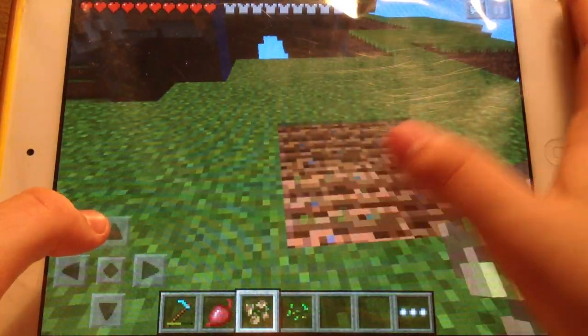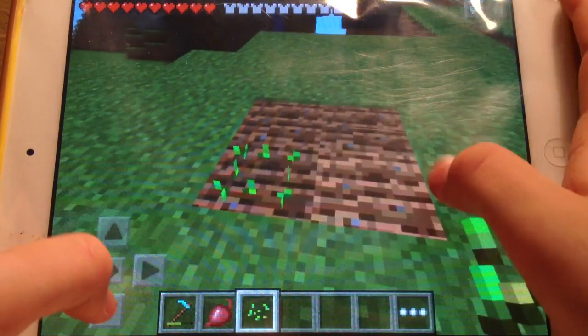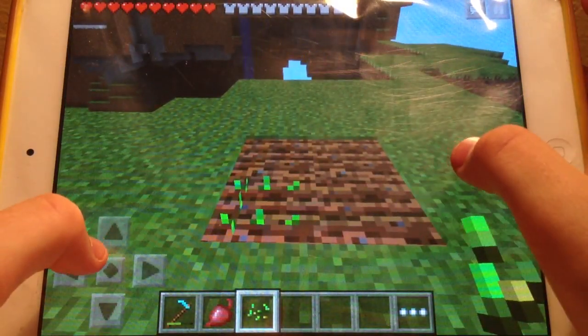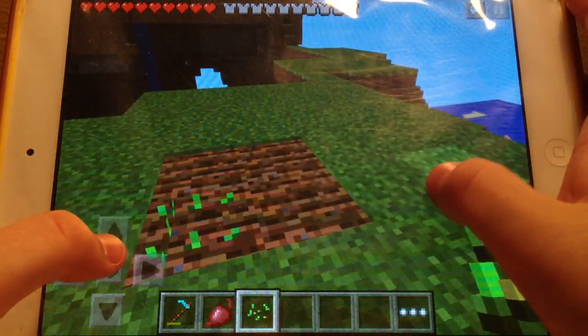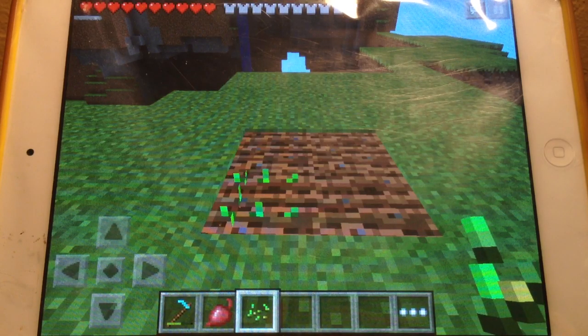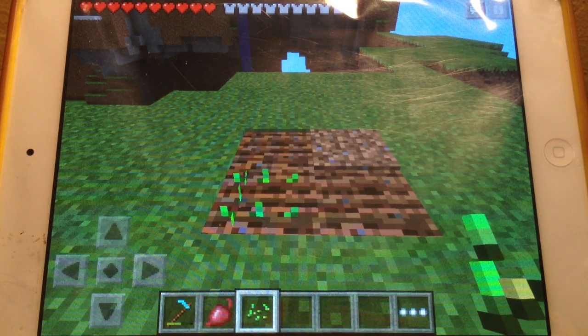So you just plant your beetroot seeds and wait for them to grow. I recommend putting some bone meal on them because sometimes when you plant seeds, they will pop out of the ground and you won't be able to grow your precious wheat or beetroots or pumpkins.